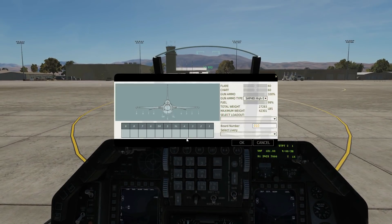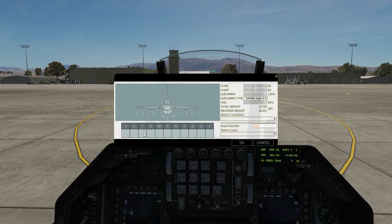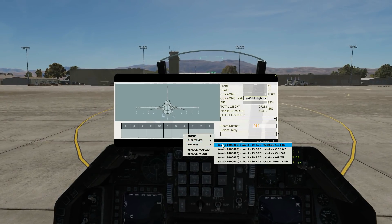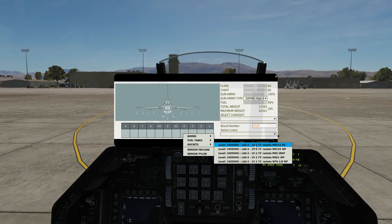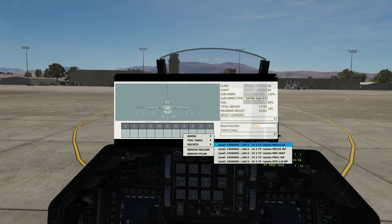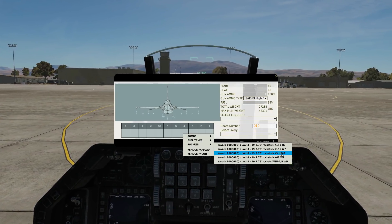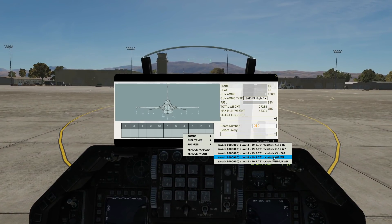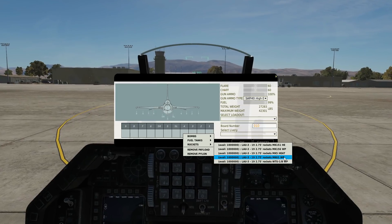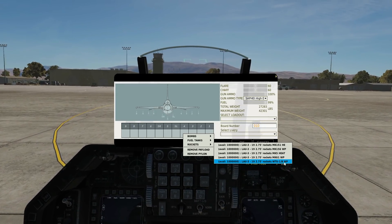If we go to the armament screen, we can have rockets on pylons 3, 4, 6, and 7. We can have all from the LAU-3 launcher with 19 2.75-inch rockets: the Mk 151 high explosive, the Mk 156 white phosphorus Willie Pete, the Mk 5 high explosive anti-tank, Mk 61 Willie Pete with white phosphorus, and the WTU-1B UWP.